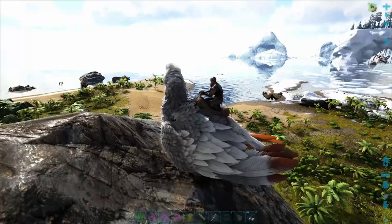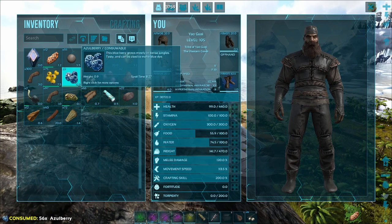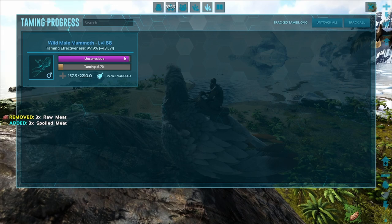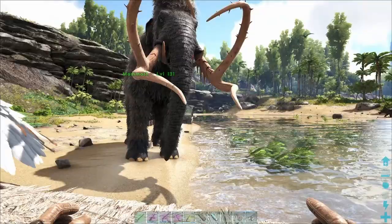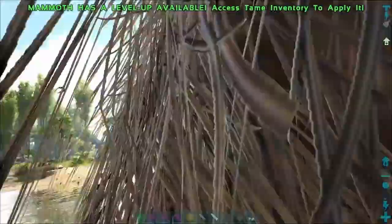It is very nearly dead - one more hit on that mammoth will kill it. Keep an eye on it. If its unconsciousness drops below like half then I'll fly over and see what I can do. And here it is - our mammoth is home. Let's put the saddle on him, get rid of the stuff he's killed along the way.